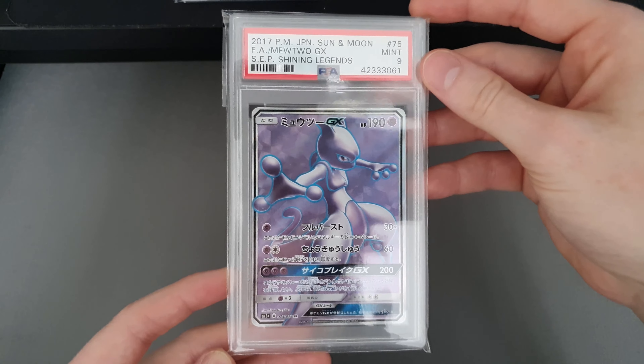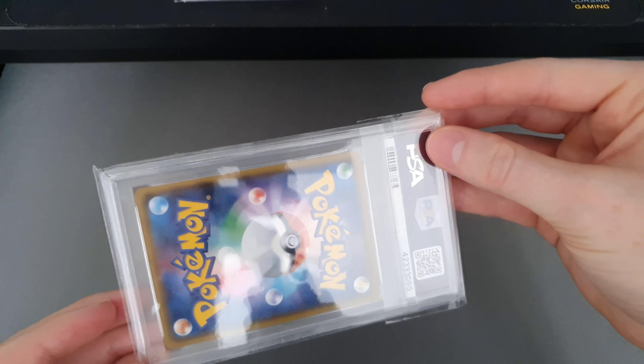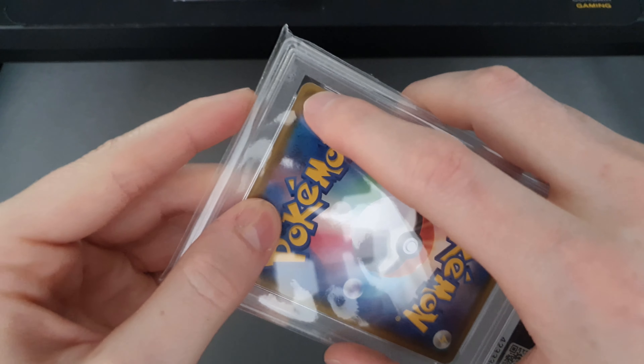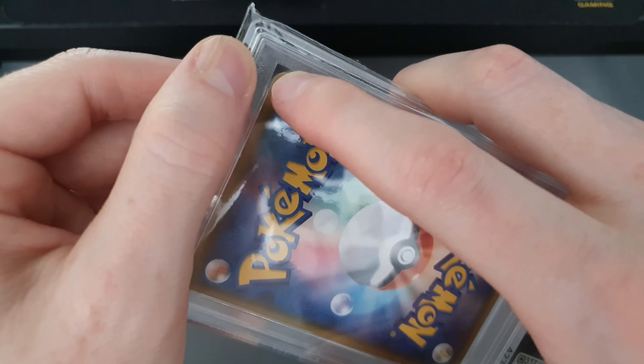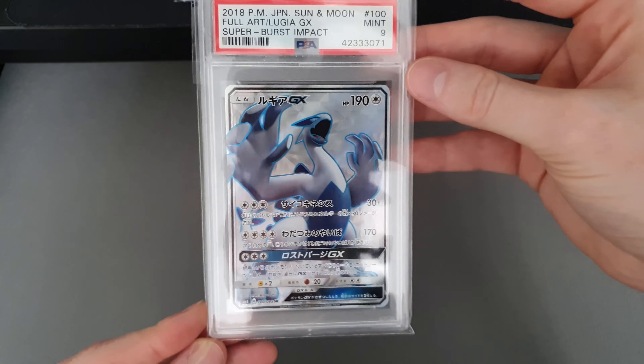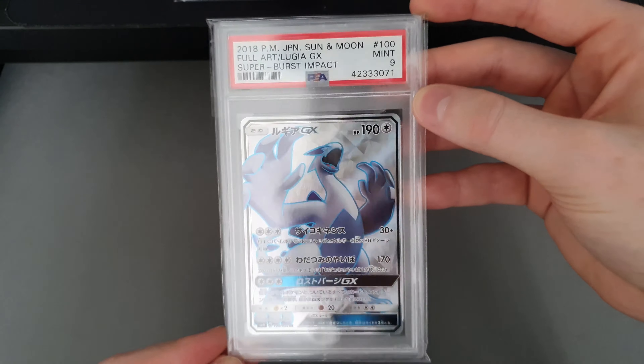Mewtwo GX — again, no idea why this got a 9. And Zoroark GX Hyper also got a 9. It wouldn't be a PSA return if they didn't manage to damage a card — there's now a nice nick in the corner which wasn't there when I sent it. But I'm not going to lose too much sleep about it. And this one I've also got no idea why it got a 9 — I picked it up off a friend, cheers James.